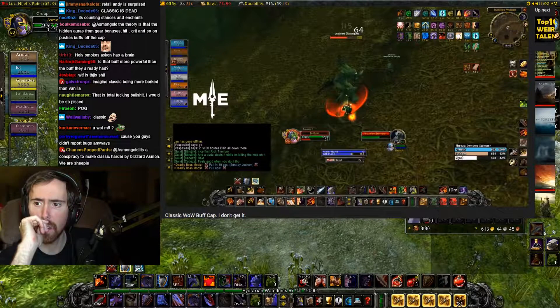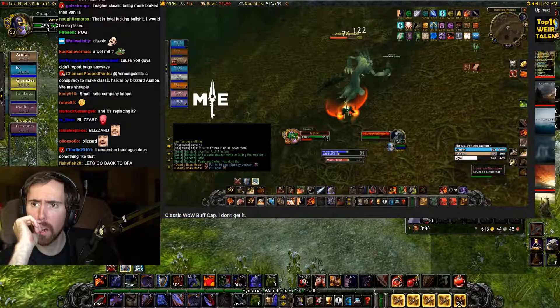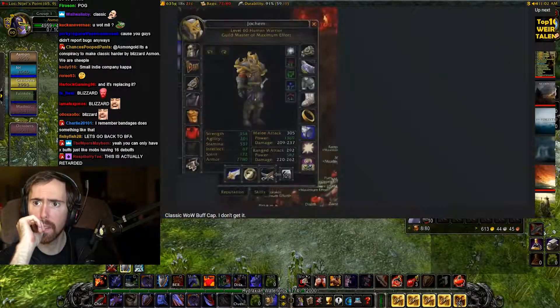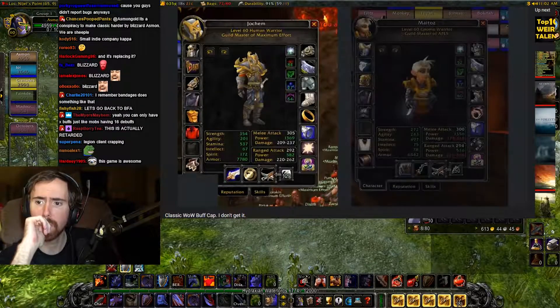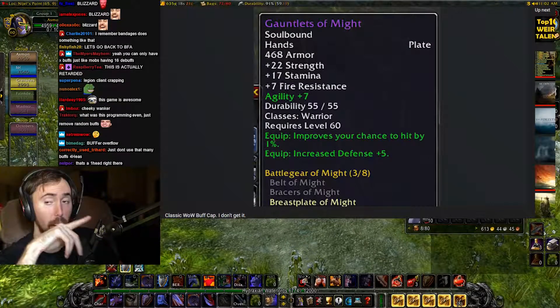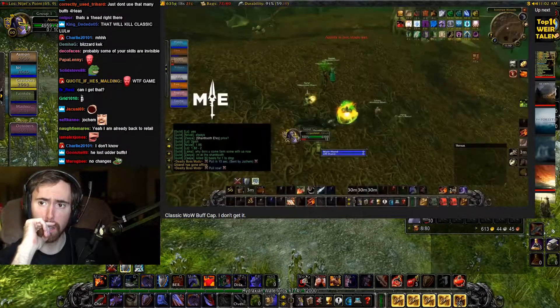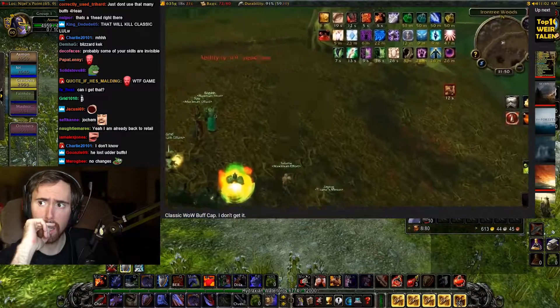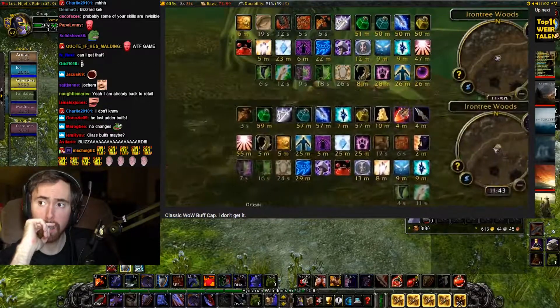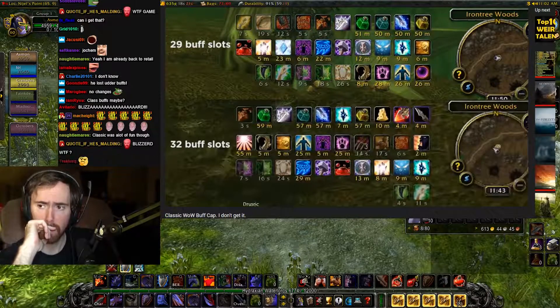What I don't understand still is why some people lose buffs at different numbers — like 23, 25, 29, or 32. People have suggested it could be equipped gear such as crit, hit, and parry counting as a buff slot — perhaps a glitch from the Legion client. However, that doesn't explain that in these two clips I have the exact same gear and lose buffs first at 29 and later at 32 buff slots.